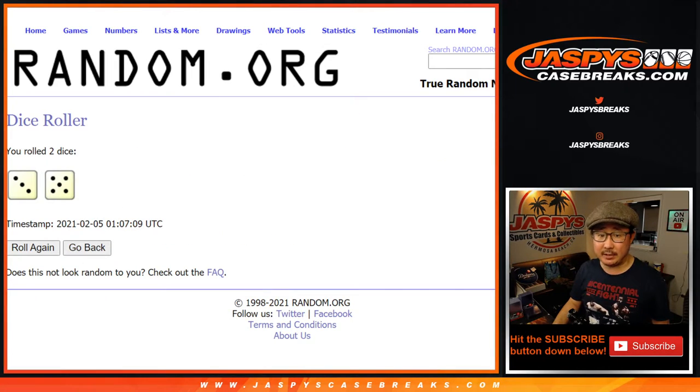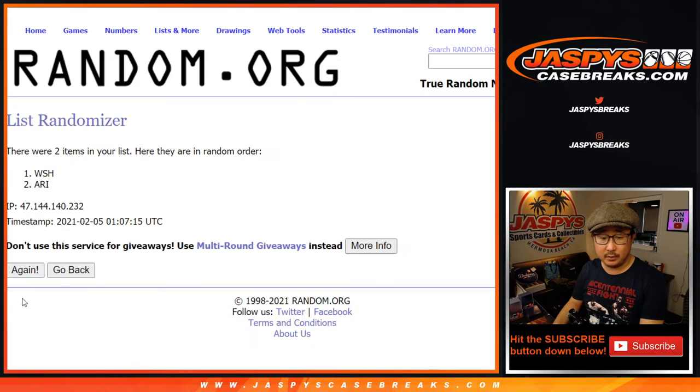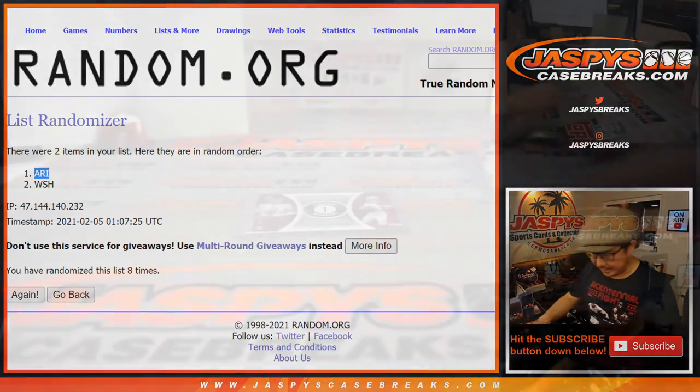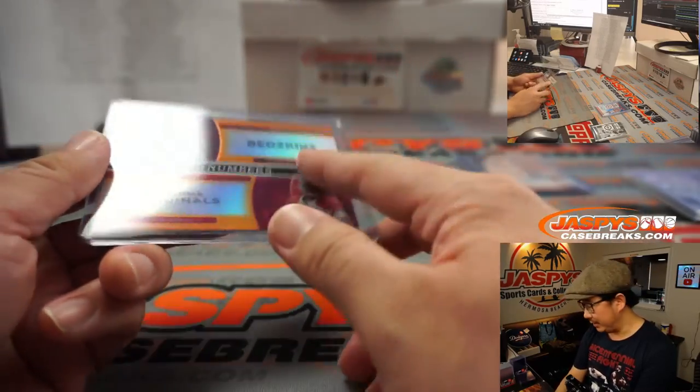Three and a five, eight times — name on top, or team on top after eight. One, two, three, four, five, six, seven, and eighth and final time. After eight we've got Arizona on top — so James Reyes, you'll get this card right here.